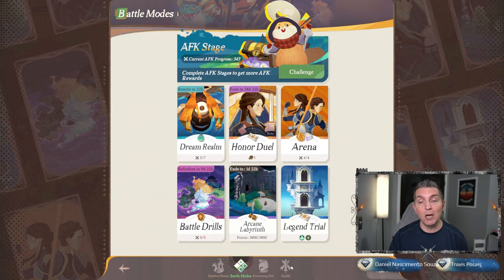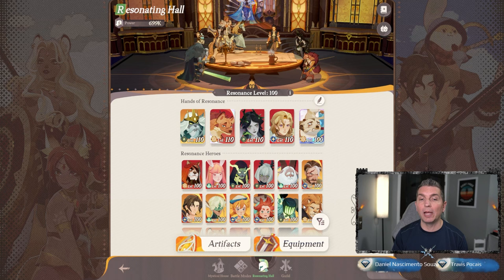One thing to note is when you're going into the Resonating Hall, this is very important based on the team you're going to be utilizing, because some heroes are significantly higher level and some lower. A big shoutout - this was actually dropped in the comment section on YouTube.